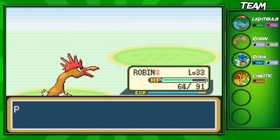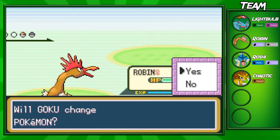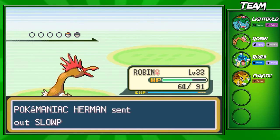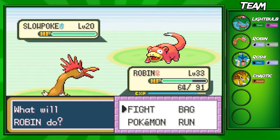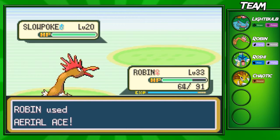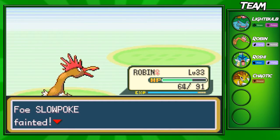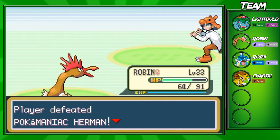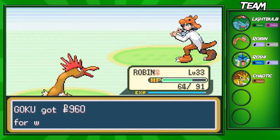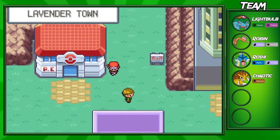We're gonna fight this next trainer right here — he's gonna have a level 20 Cubone, which we just took out, and a level 20 Slowpoke. I don't know what's with Poke Maniacs and Slowpokes and Cubones, but they have a lot of them on their teams. This should take it out in one shot — nice, it did. Slowpoke is going to go down. Can we get up to level 34? Super close — not gonna happen though. I didn't mean to obliterate them — I think I used Peck on one of them. Kind of pathetic.